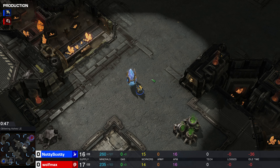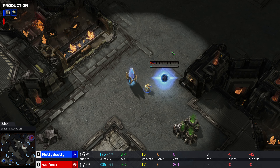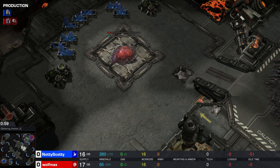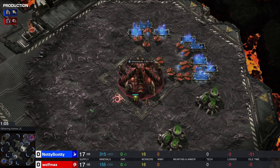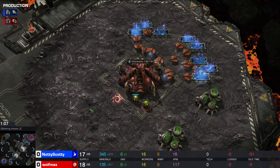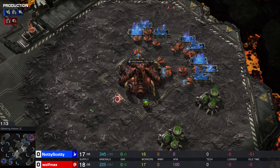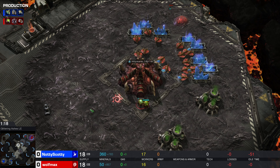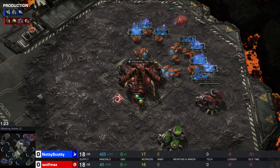We got a pylon on the low ground. We're gonna wait till we have 300 minerals to put down our first gateway, but the gateway will be put down — which is the important thing in the end. Hatchery going down at 18 supply for Wolfmax. Looking to see a pool and a gas afterward. If we get a pool first or a gas first, it could be an aggressive opening. Pool goes down first, and we're gonna get the gas.